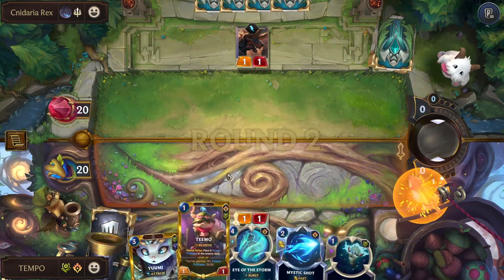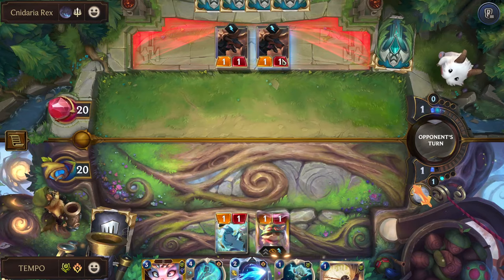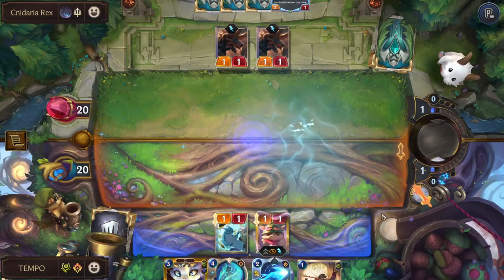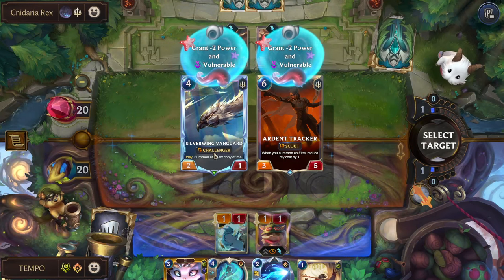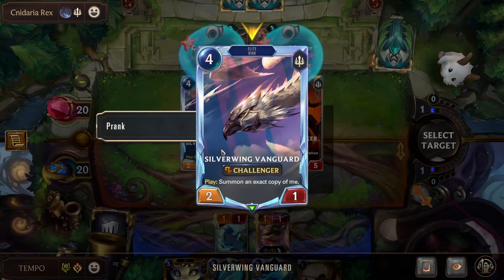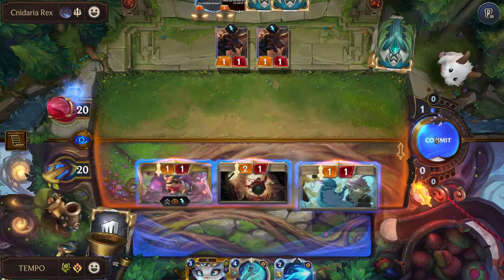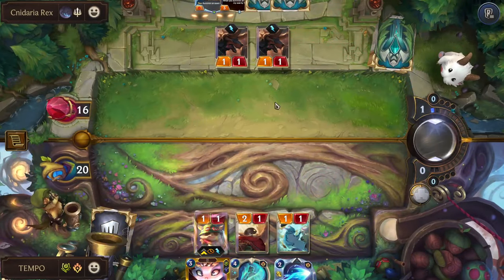No Battlesmith — I think that means we play Bird and we prank. Let's prank first. Minus two power and vulnerable — if we pick this, the card they have becomes useless, a 0/1 challenger that summons another 0/1. I'm picking that every day — this card just became useless to them. We play Bird and send it. They're probably going to play Blocking Badger Bear on three — if not, it might be doom for them.